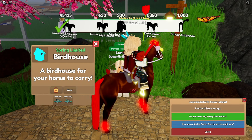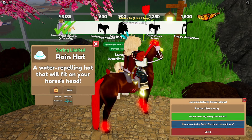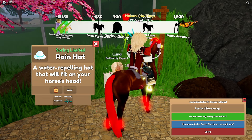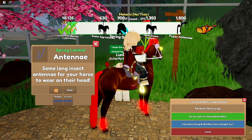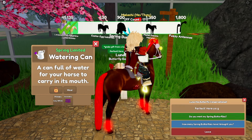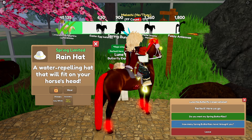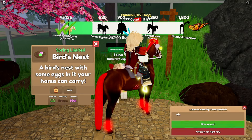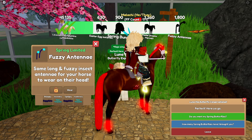Oh my gosh — we got a neon turquoise birdhouse. Oh my gosh, that's actually a really cute rain hat. I'll have to see how that looks on one of the horses. Oh, I love those — I love the antenna. I don't know why, but I just find it really funny to have antenna on the horses. Another pretty cute rain hat. Oh, I really like those. That's really cute. Oh my gosh, I'll definitely have to keep those.